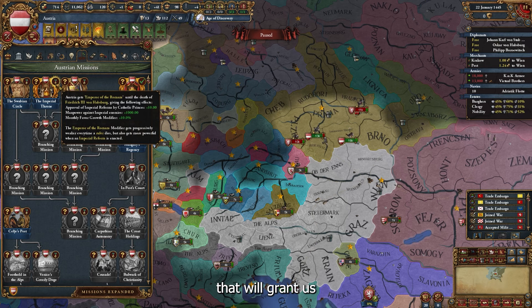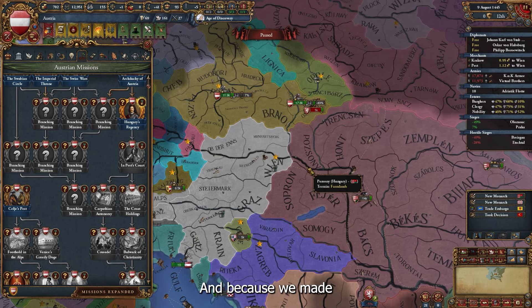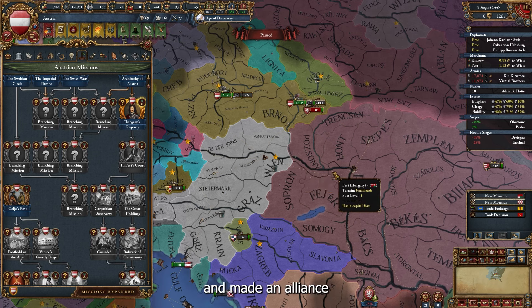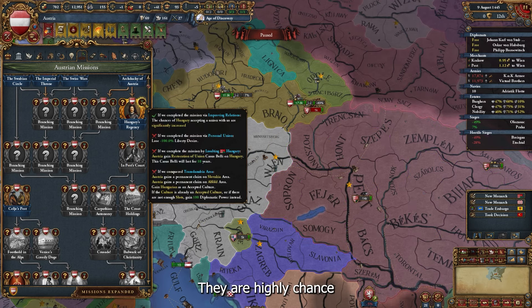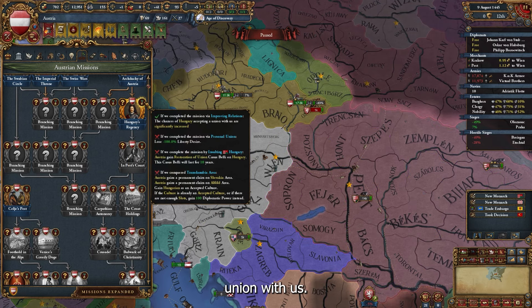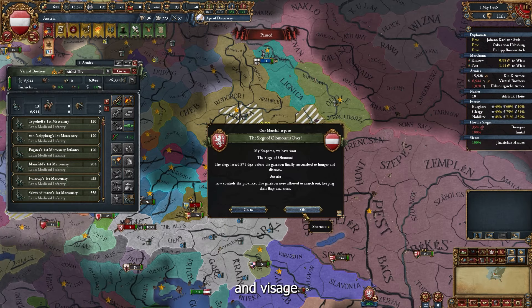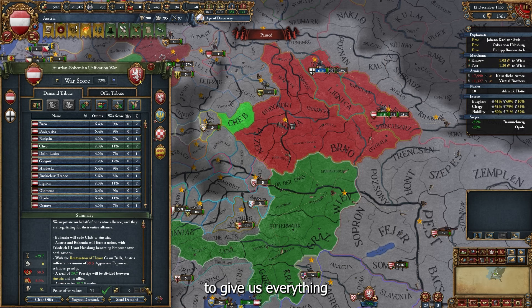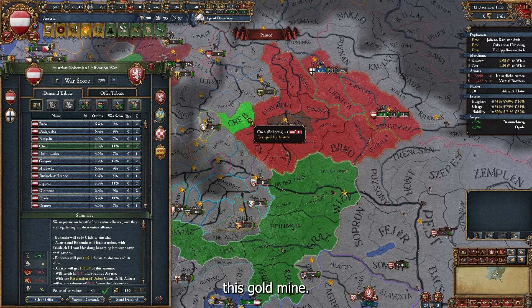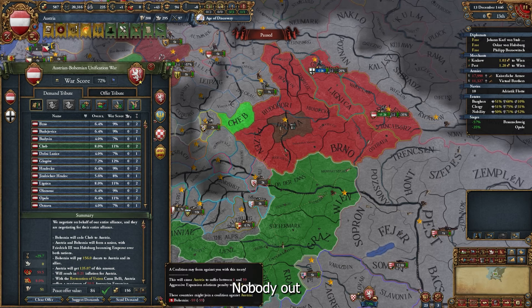Because of the mercenary company we took, we unlock another mission called 'The Imperial Troll' which grants an amazing modifier boosting our urban power. Because we made a royal marriage with Hungary and allied them, we completed that mission too — there is a high chance they will fall into personal union with us. We call our allies, besiege Bohemia, and Bohemia is ready to give us everything we want.